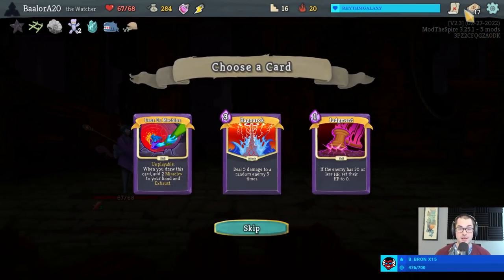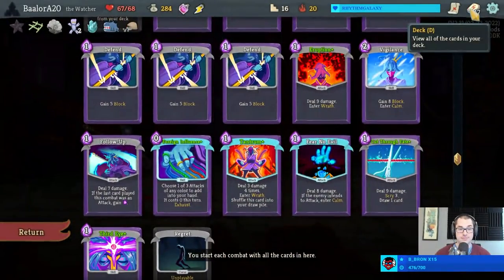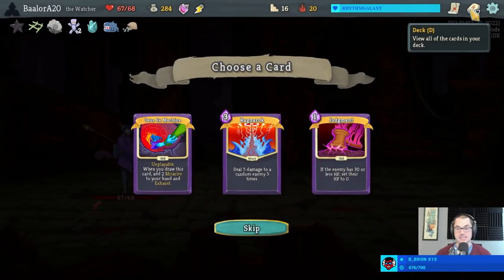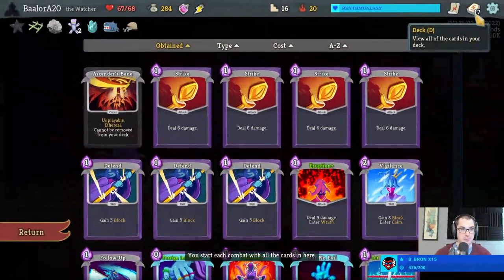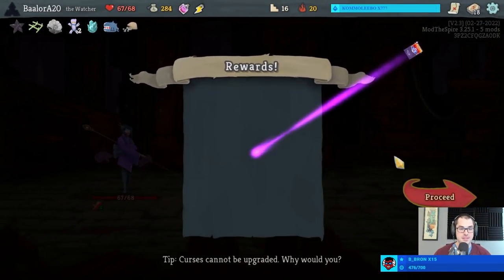Now there's a real Ragnarok - I like it, I like it a lot. That is a lot of damage in one card. Otherwise I'm considering energy here. I don't think we need a Judgment - all of our cards kill things with 40 or less health. Let's take a Ragnarok.